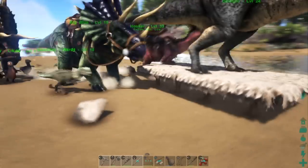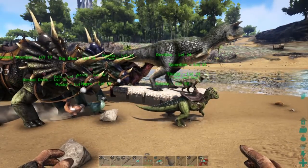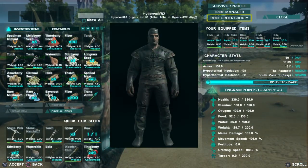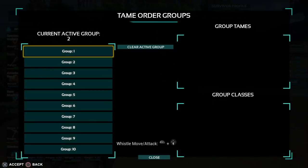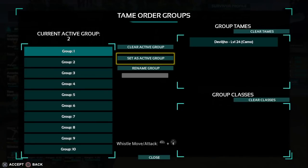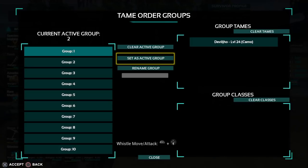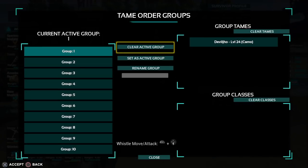Oh, I did it wrong. So what you do is push circle — you're going into your menu. Now, top right corner, tame order groups. You click on group one. And as you can see, Devil Joe is in group one because I set him to group one. Now go to set as active group. After you hit X, you'll see current active group is one in the top left corner.